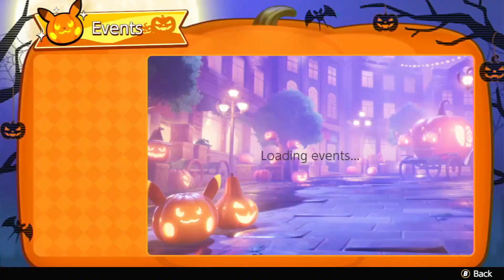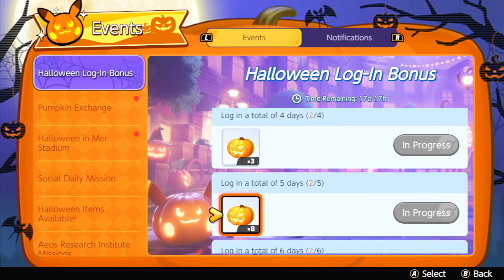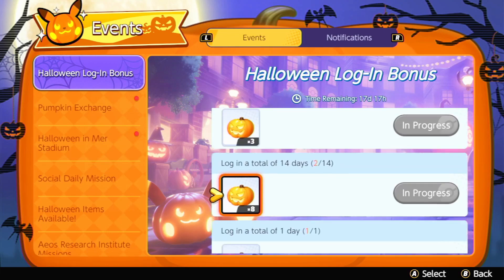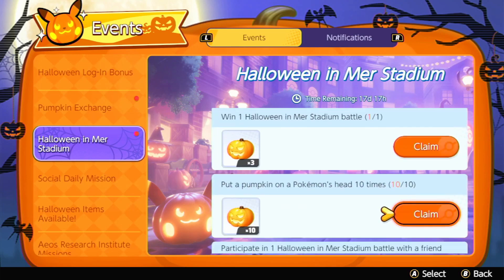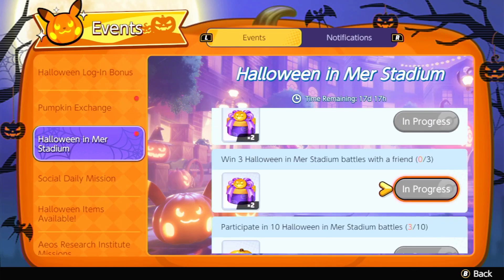Come down here. So firstly, if you claim all of your daily logins — if you log in every single day all the way up to day 14 — and you collect all of your pumpkins from the Meridiem missions, you should get 96 pumpkins in total, and also some pumpkin boxes.